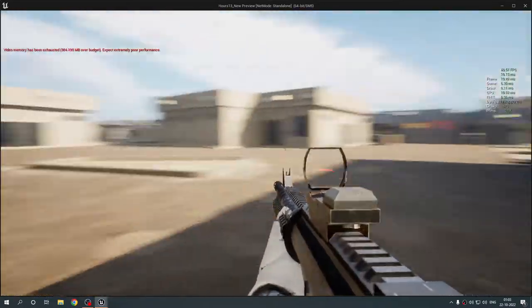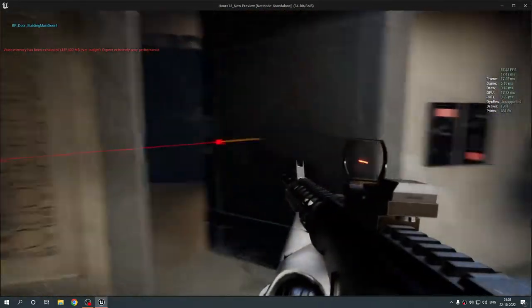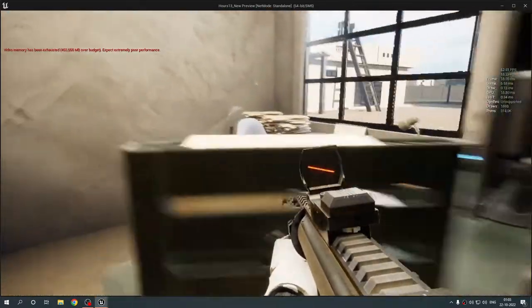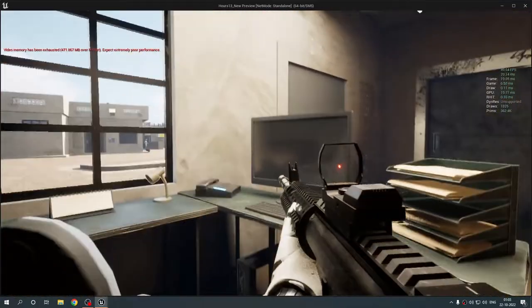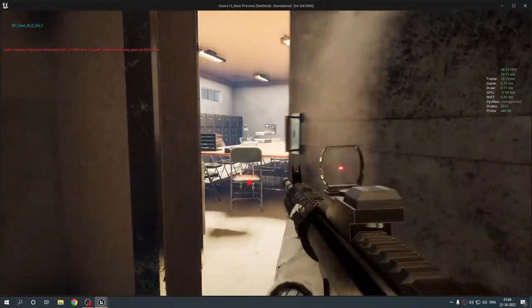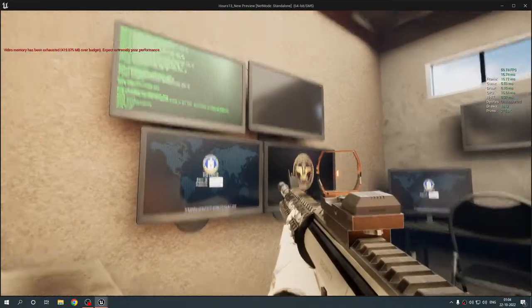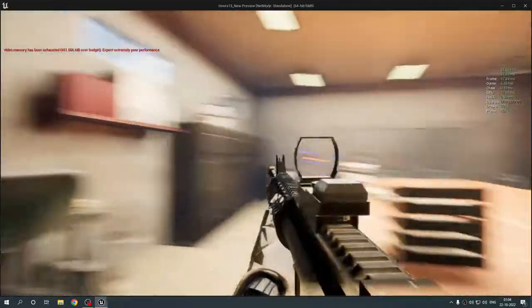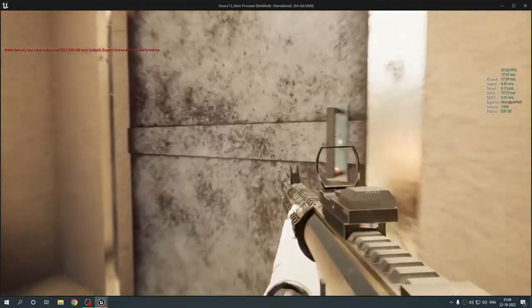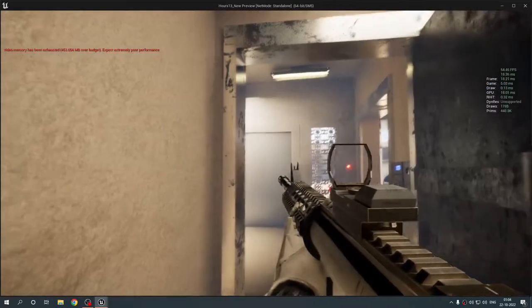I don't know which skeletal mesh component is causing the performance drop but I'll have to check it. In Building C, this desk has no display on it — one of those random off instances. Let me go to the meeting room first. It looks good — you have random materials, one monitor is turned off, one is on, and all the graphics are coming up. I can add more textures dynamically and it's all modular.